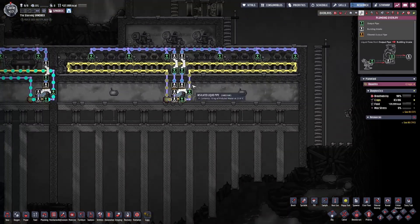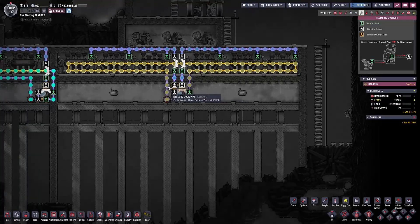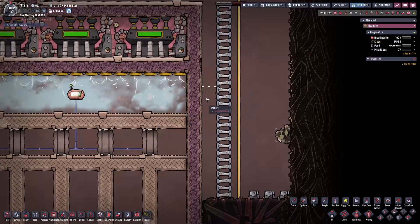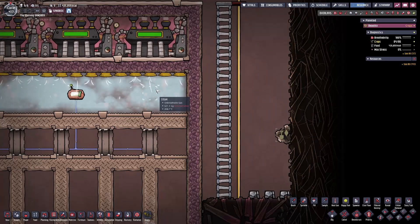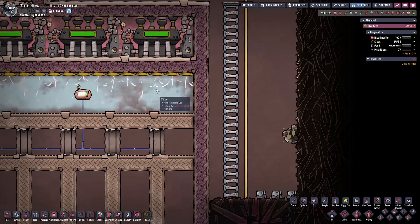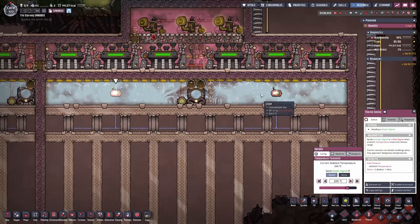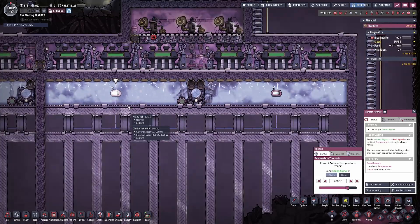Looking at the plumbing overlay, the polluted water is holding up just fine to cool the steam turbines, leaving the aqua tuner at around 24 degrees and re-entering at around 38 degrees. If you do need to get back into the steam room, you'll need to build a liquid lock, and keep in mind it will have to withstand the steam temperatures of around 200 degrees Celsius — so use something like crude oil or petroleum that won't instantly evaporate. Both thermal sensors send a green signal at 200 degrees Celsius or higher; as soon as they send a red signal, the doors close to facilitate more heat transfer into the steam room.